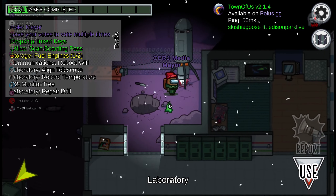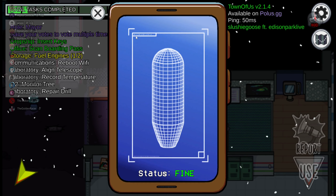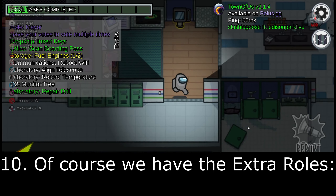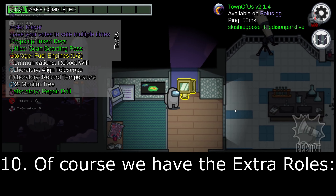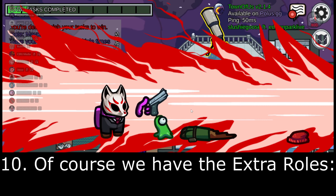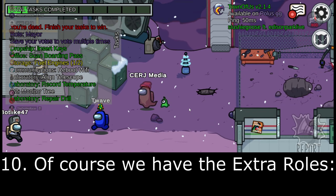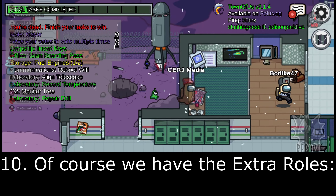Finally, for number ten: other than balancing changes, there are also some potential extra roles and modifiers that may or may not work out — but if they don't, they can always be removed. Just as a disclaimer, all of these role names are more or less just placeholders. If the developers of Town of Us think there's a better name or a better way these roles could fit, these are all just suggestions.